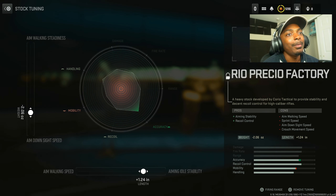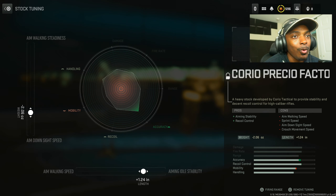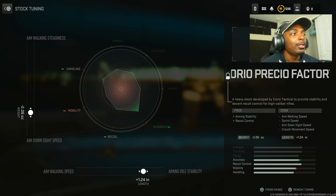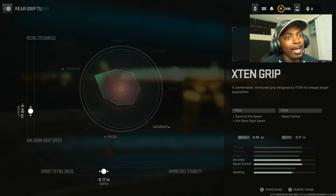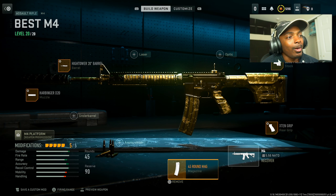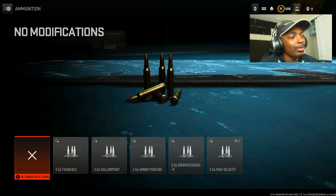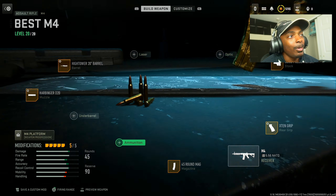Put on the Corio CO Factory for aiming stability and recoil control at the cost of aim walking speed, sprint speed, aim down sight speed, and crouch movement speed. Set the aiming stability to 1.26 inches and the aim down sight speed to negative 2.06 ounces. Put on the X10 grip for sprint to fire speed and aim down sight speed at the cost of recoil control; set the sprint to fire speed to negative 0.17 inches and the aim down sight speed to negative 0.48 ounces. Then put on the 45 round mag — unless you can handle 30, just change the ammunition to high velocity or overpressure.